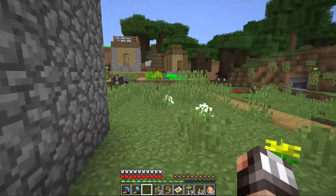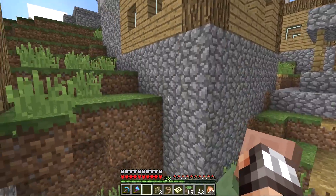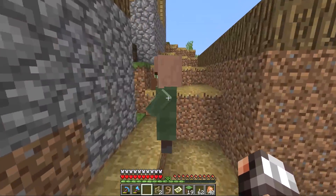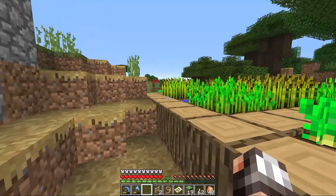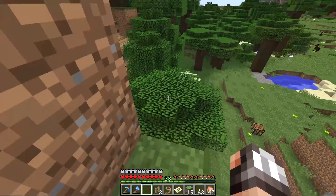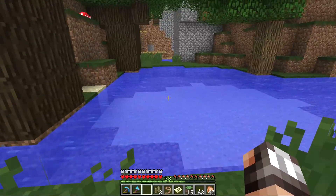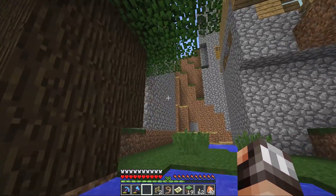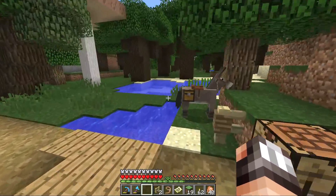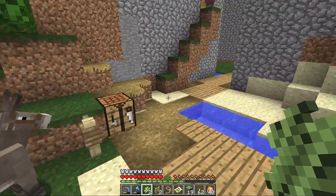So this is a great little village. I don't think there are any librarians in here that I can see — nothing too interesting for us to take from this particular village, unfortunately. But it's a pretty interesting one. I like how it looks and how it's spawned. We've got all of the crops already, including beetroot and stuff, so we don't need to pillage their beetroot. This village is just too much of a mess to actually do anything with it at this moment.